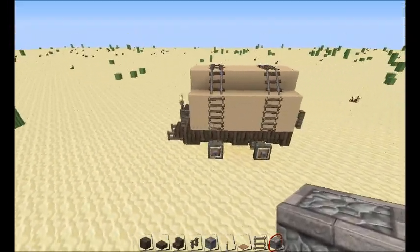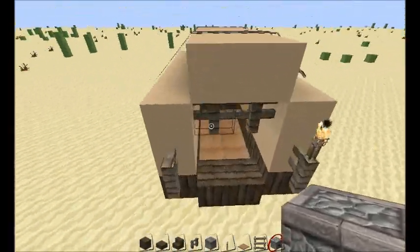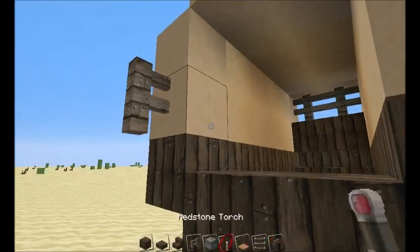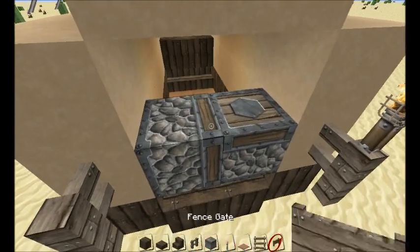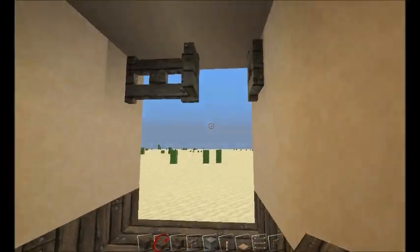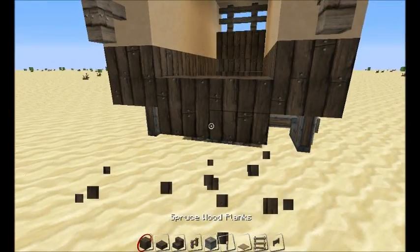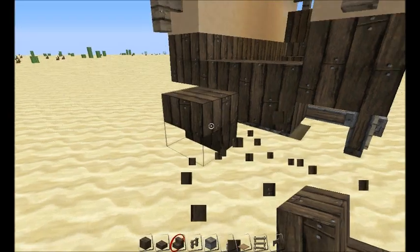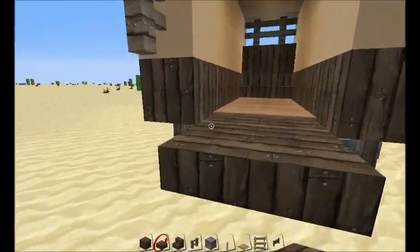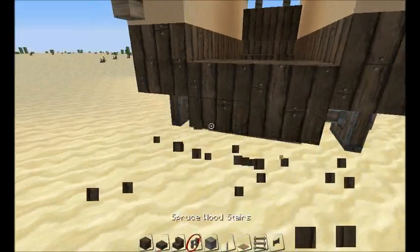There's not a lot more needed on the outside; you can add all the detailing you want. On the inside, you could put a piston there and a piston there with fence gates — open the fence gate to get in, and it stops mobs getting in the back. I think that looks all right.